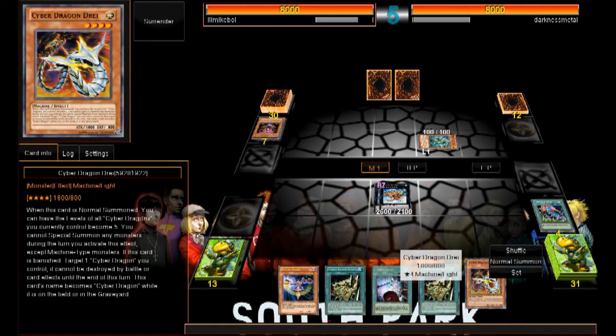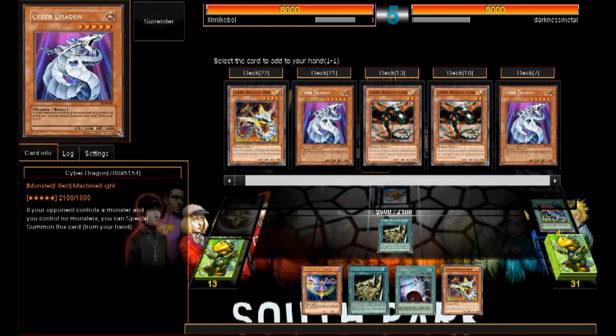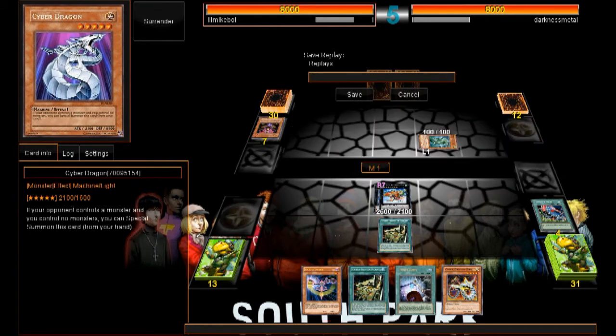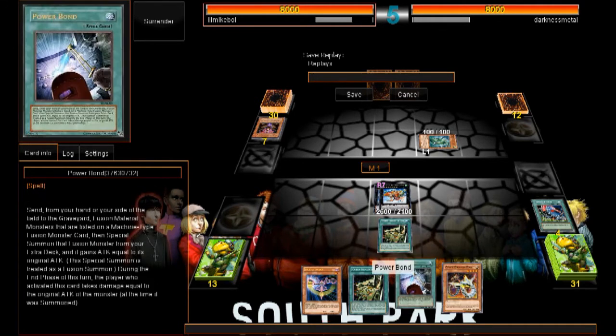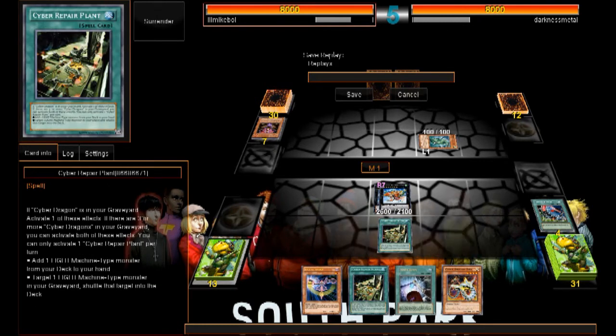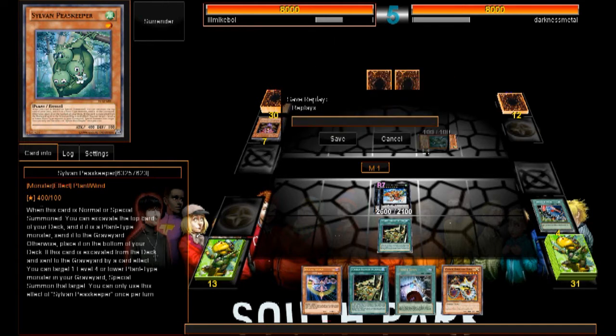Can't use Power Bond — wait, I can activate this now, so we can add a — ooh, this is game over guys. What I would have done is added Cyber Dragon to my hand, Normal Summoned Cyber Dragon Drei, then activated Power Bond and Special Summoned Cyber Twin Dragon which has 5,600 attack because Power Bond doubles it. It can attack twice, so I would have attacked with Gaia for 2,500 damage and then with Cyber Twin Dragon for about 11,000 total — that would have been game over. He obviously realized that and quit.